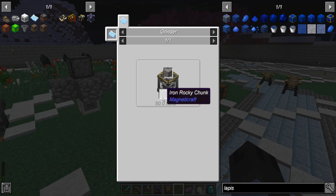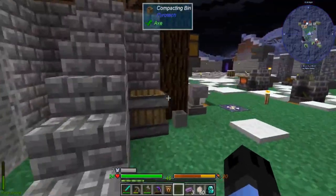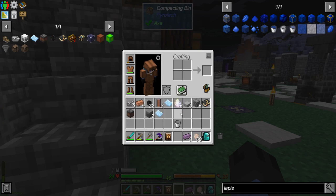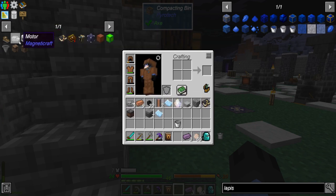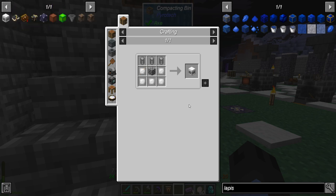Yeah, it wants us to make a grinder — let's do that. Ores are kind of more important I guess, I suppose, rather than being OP. Okay so we have this — that's done, good. We can't do that yet so let's see what this looks like.